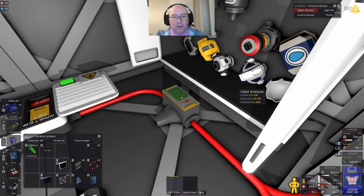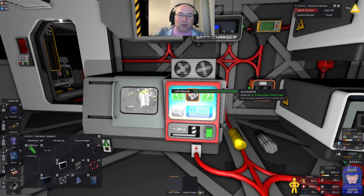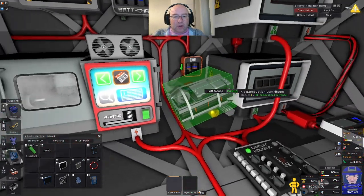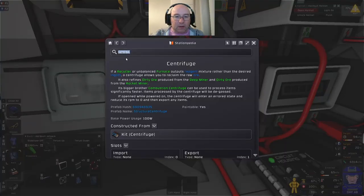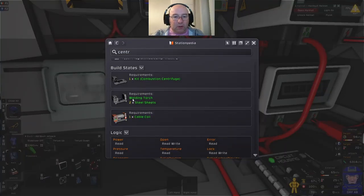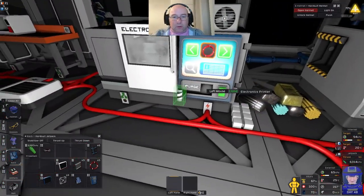The sun's gone in — let's see how we do power-wise: 420 coming in, over a kilowatt going out. And there's our combustion centrifuge ready. Let's check what else we need: two steel sheets and one cable coil — so I'm going to need a load of cable coil anyway.